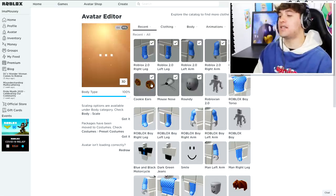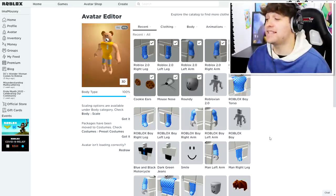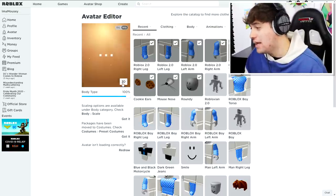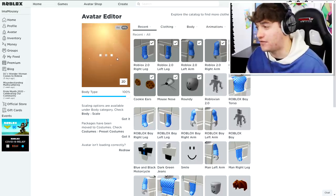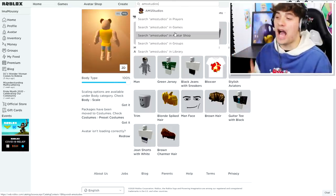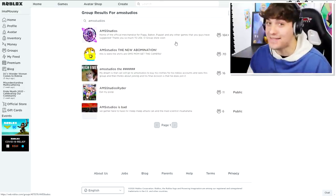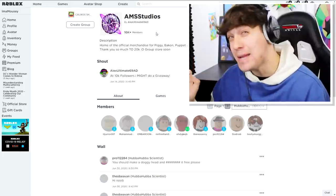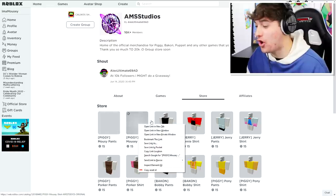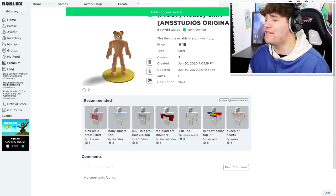I'm going to equip all of the items we currently have and see how they look on Mousy. Ladies and gentlemen, that is my secret Mousy skin — it is so embarrassing I'm probably going to throw it in the trash after this video. Wait, maybe if I go to AMS Studios and buy myself the Mousy t-shirt and pants it might look a tiny bit better. And would you look at that, it looks like it just appeared in the store!